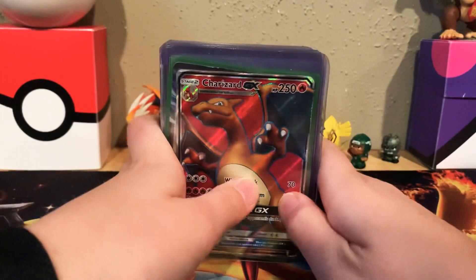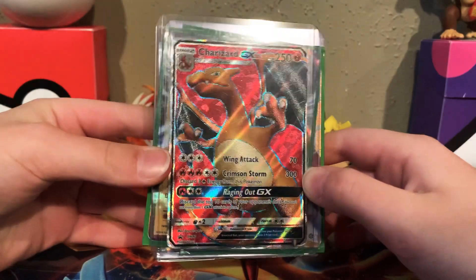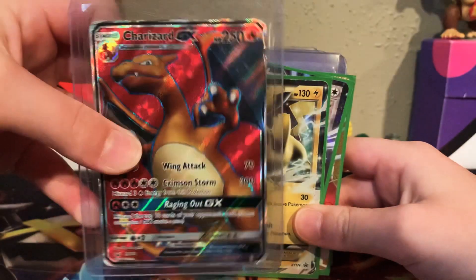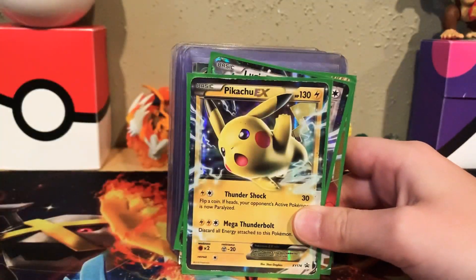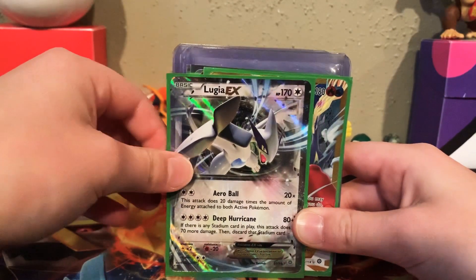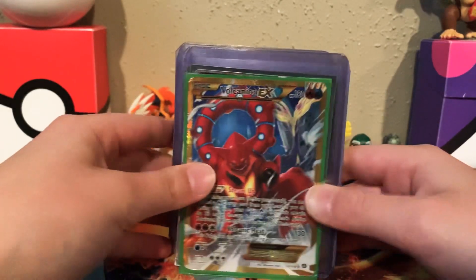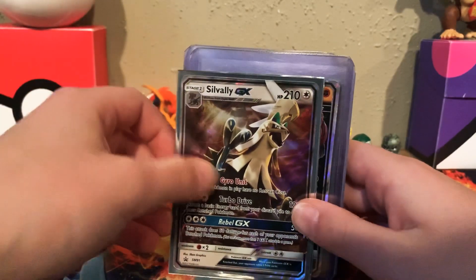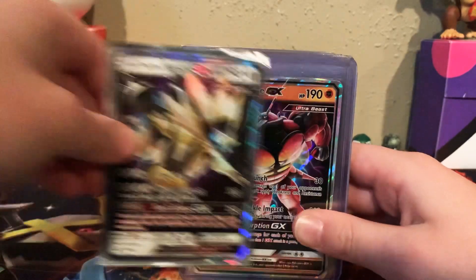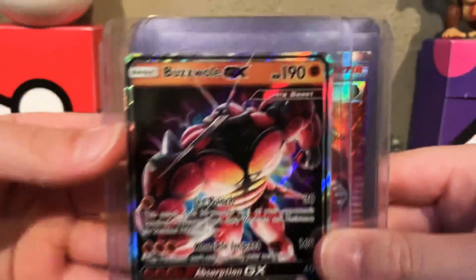This is my deck of cards — probably my best cards I have. So I have this Charizard GX promo card. It's very cool because it has a red background, like a shiny card. I have a Pikachu EX. I have a Lugia EX. A Volcanion EX. And then I have a Silvally GX. Then I have a Dusk Mane Necrozma GX. Then I have a Buzzwole GX — Ultra Beast. Yeah, and it says Ultra Beast in the corner.